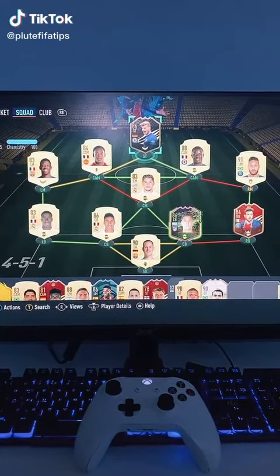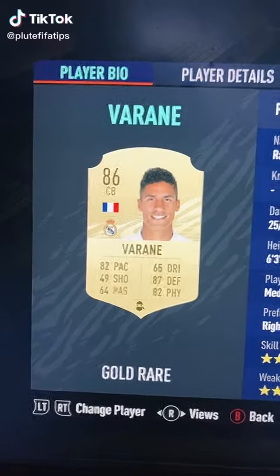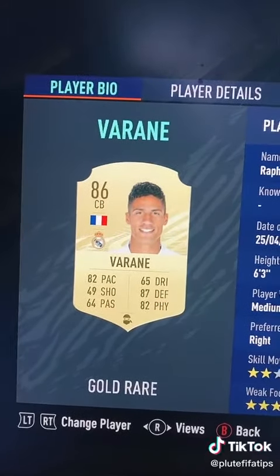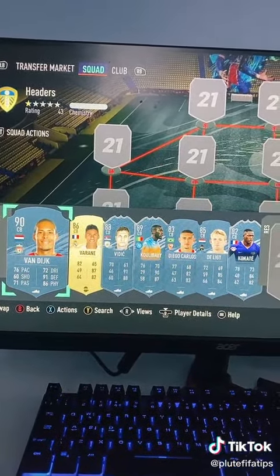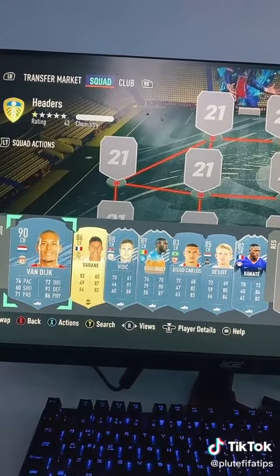This is the most effective way to score from a corner on FIFA 21. You need a tall player with good heading accuracy, preferably a centre-back. I use Varane because he's an absolute beast in the air, but here are some other options. You're looking for heading accuracy and you're looking for height.